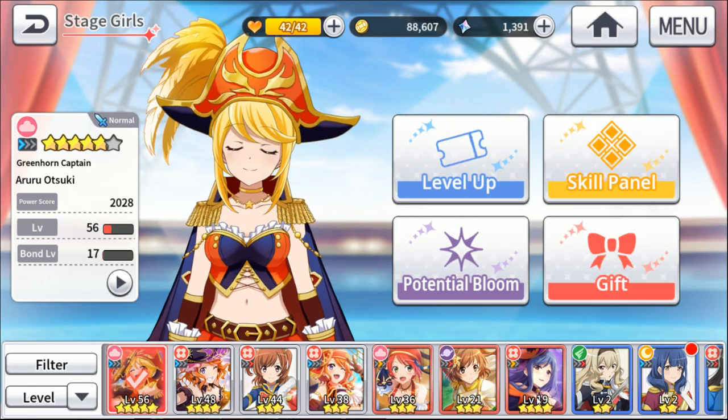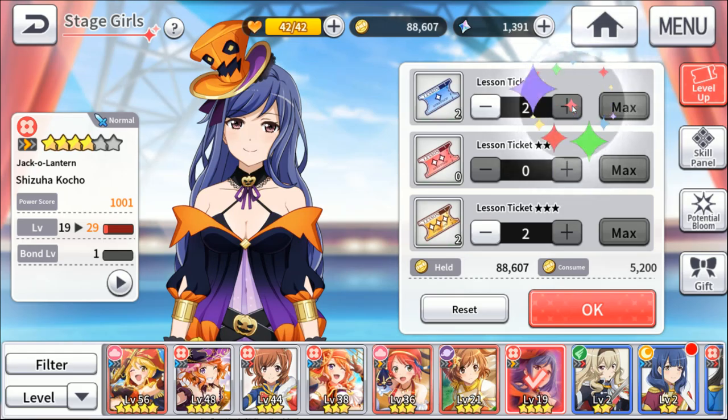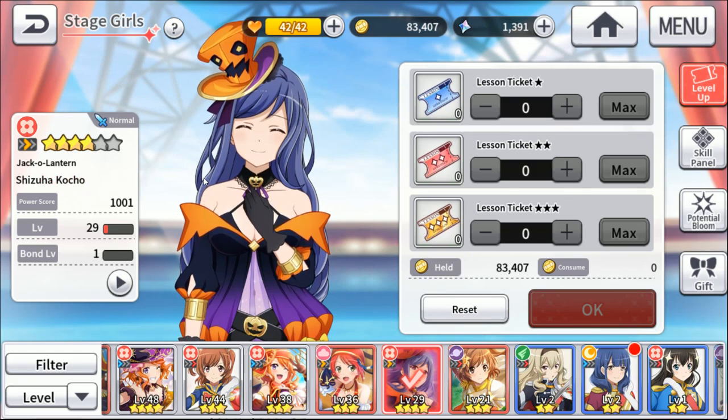Let's start with some of the basics on leveling up. The easiest way to level up your character is with the lesson tickets — you use them, they take your gold, and boom, level up. You can also level up by just fighting with them, but it takes a lot longer.